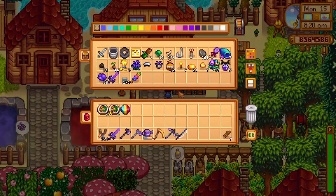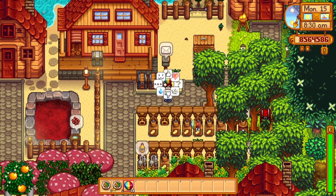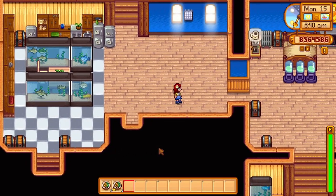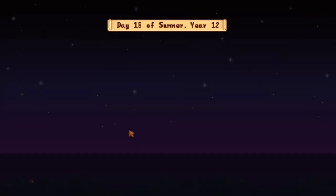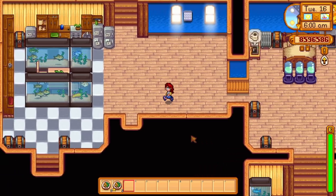Prismatic shards — why on earth would we sell prismatic shards? There are so many better ways to use them, and I would recommend against selling these. If you do sell a prismatic shard it will make you 2,000 gold, or 2,600 gold with the geologist profession — either way it's probably not worth it. In the gems category, I would rather recommend duplicating diamonds using the crystallarium and selling those instead. Even though diamonds sell for less, they will make you more money because it's much easier to get a bunch of diamonds compared to prismatic shards.